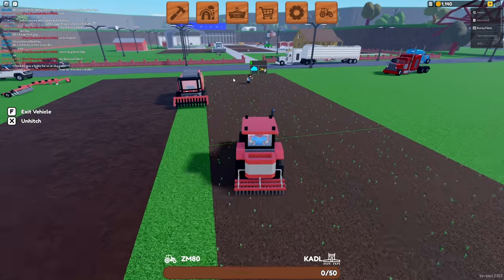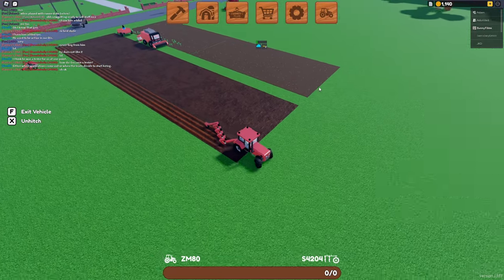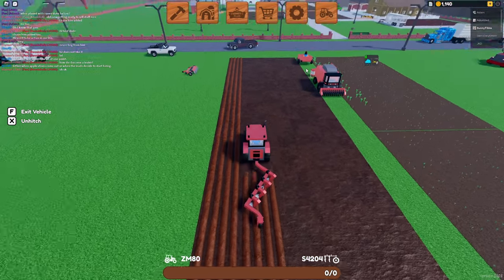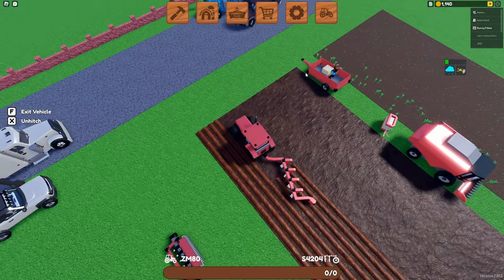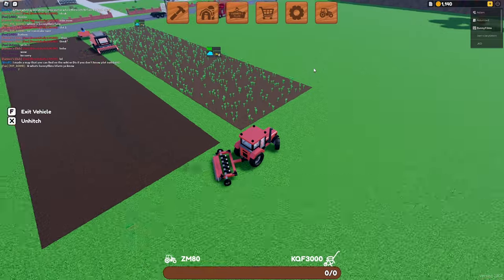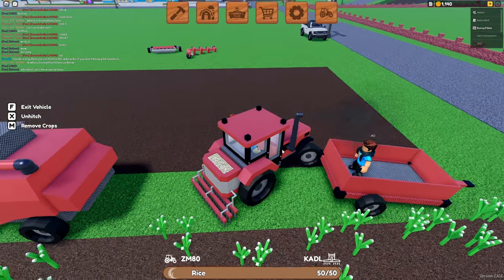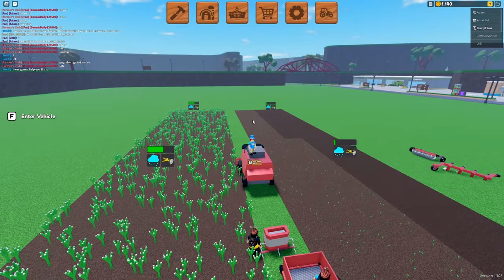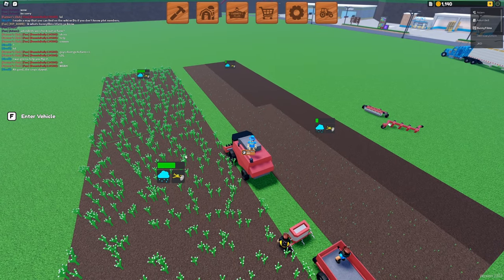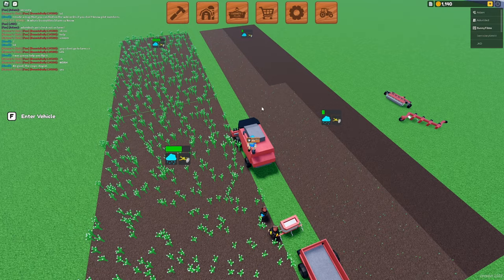What's nice about having two fields is that when you have this one growing, you can actually begin preparing the other field so that while you're waiting for crops to grow, you're not just waiting around doing nothing. Let's go ahead and pick up our last box of rice to plant on field number two. Now it's just a matter of waiting for all of our rice to grow on our first field. Once it's done, we can plow, cultivate, and plant the next batch of seeds.